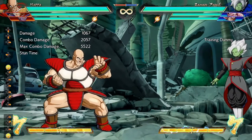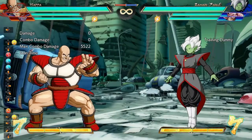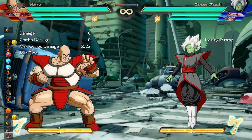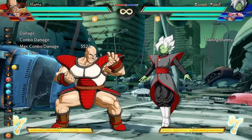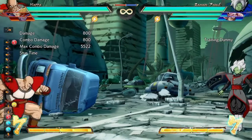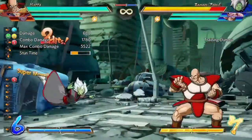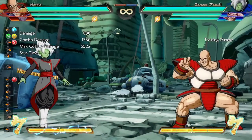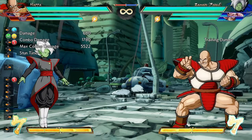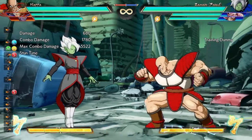A lot of the stuff I've shown you with Napa is insanely strong. His neutral is not as weak as a lot of players like to say. You can also do some cheeky stuff in sparking mode — I'm still practicing that. There is so much to this character that feels completely underexplored.